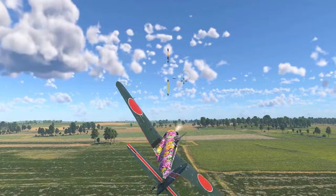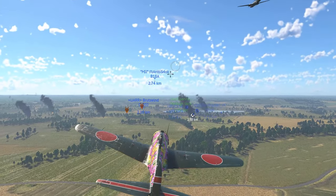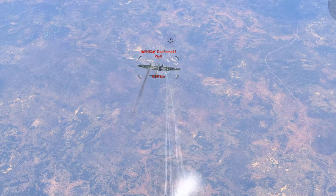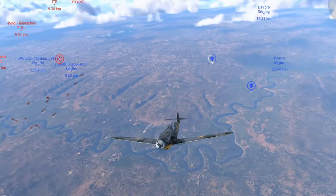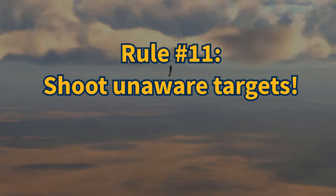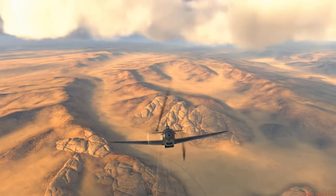Rule number ten: seek the deflection shot. This means you're not approaching from the six o'clock position, but rather from the side, top, or from below. Zero deflection means the target stands still in the middle of your reticle — your bullets are likely going to bounce from this position and it's hard to hit the vital parts. Greater deflection means a better angle on your target. Hit from the top to shred wings and engines; hit from the side to rip apart the fuselage. Good targets also are the elevators of fighters — they are completely crippled without them. Rule number eleven: the best target is the unsuspecting target. No honor and chivalry in air combat — pick the slowest, most unaware target and shoot it down.